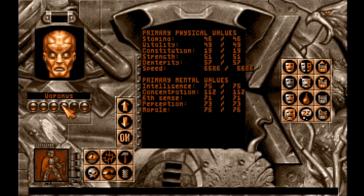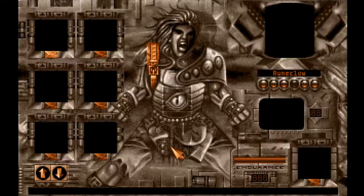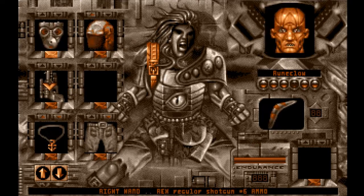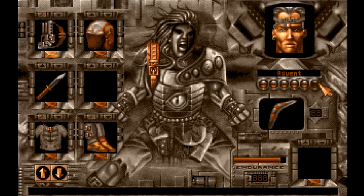Oh, actually 70. Yeah, any of them can use it. Great. Makes it easier for me to figure out. He's still got six ammo in the shotgun. He's got nine ammo in the shotgun. Advent's using a knife.